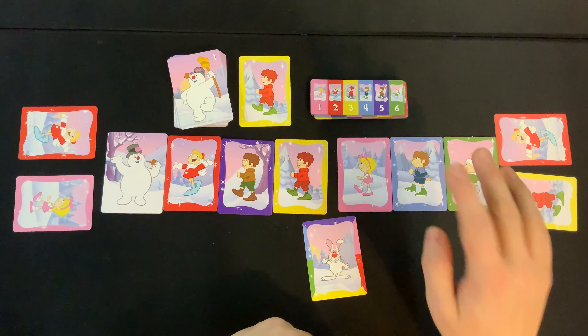That player decides they don't like the cards in their hand, so they take the second available action: discard all of your cards and then draw a completely new hand up to your hand size — which in this case would be two cards. Their turn is then over.